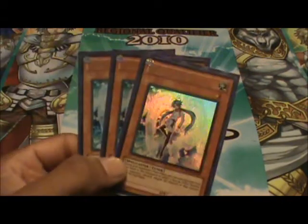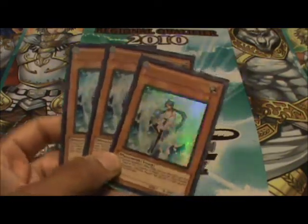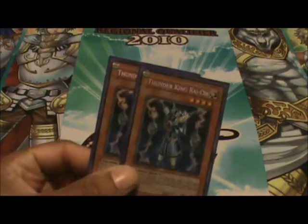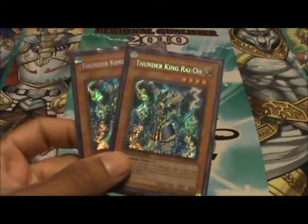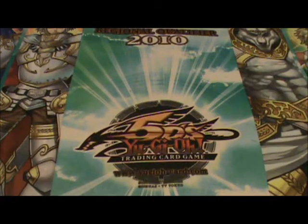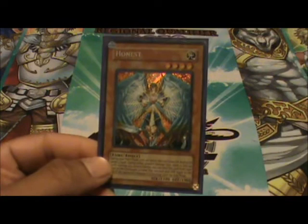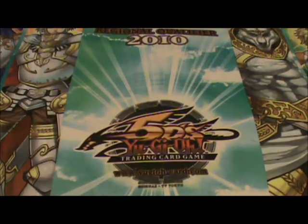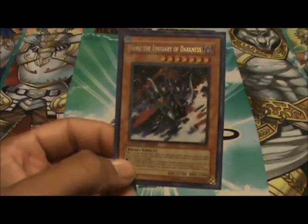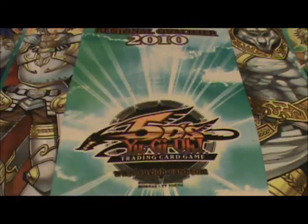Next we got three Effect Veilers — it's pretty much the meta right now, stops effects, plus it works as Light fodder in the grave. Next is two Thunder King Rai-Oh — another Light monster, beat stick, stops adding and stops special summons; tributing also negates a special summon. Next is Honest — I'm running an all-Light deck so I need an extra power attack increase. And last but not least, Gorz and Mystic Darkness Dragon — I'm wide open most times so Gorz can come out and be there for more protection.